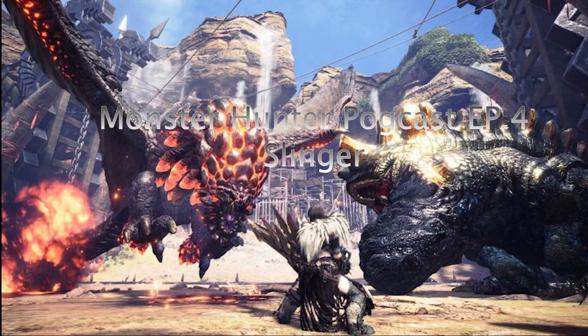Endemic life is very simple to engage with using the slinger. The slinger can also be used to distract monsters. There are many ammunition types for the slinger — for example, flash pods, dung pods, and screamer pods — all of which do different things depending on what you need them for.